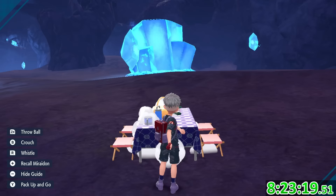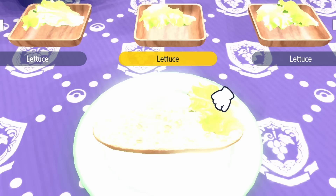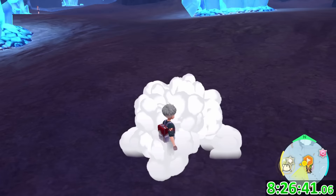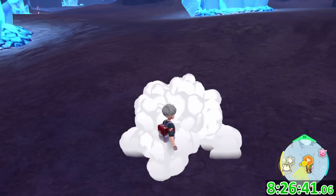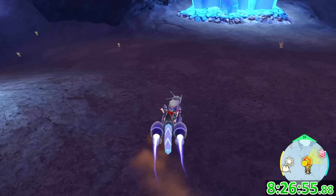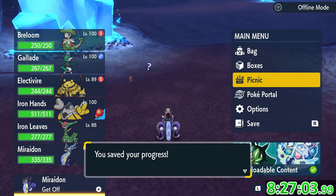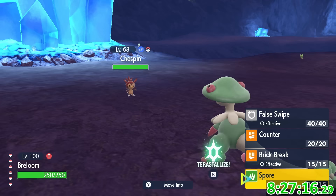One thing to note about making sandwiches in this game is that it's based on the environment you're in, as the minigame is done in the overworld. In Chargestone Cave it takes a reflection of all the blue crystals, so it looks like you're cooking during a solar flare. This is going to be super annoying when I have to be here later, but thankfully I was able to get out of here pretty quickly — though it still took long enough that I was starting to think shiny hunting's really hard in this game.